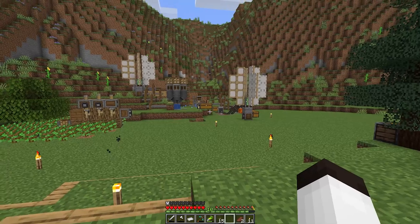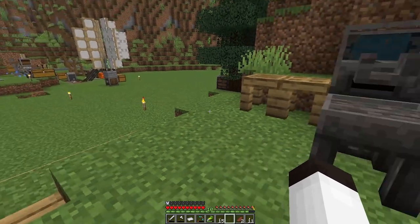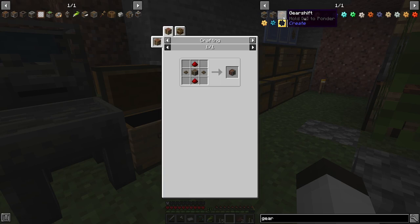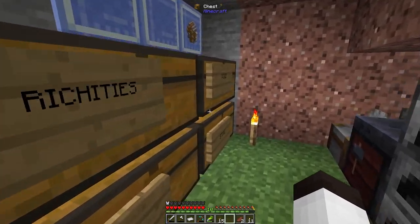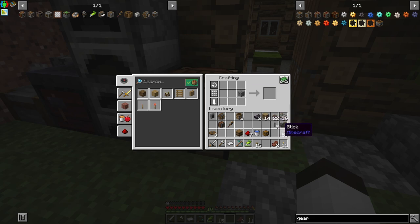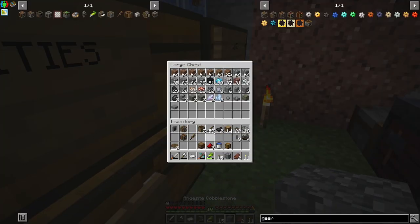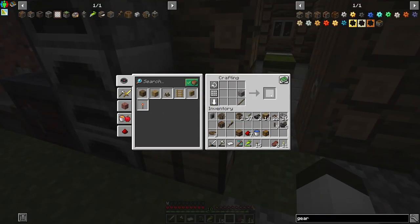I've set up another windmill over here for power. We're going to need a gear shift because we want to change the direction of rotation so the pulley can go up and down. It takes cog wheels, redstone dust, and andesite casing. I also need a lever to control this manually. Let me grab some cobblestone to make that lever.